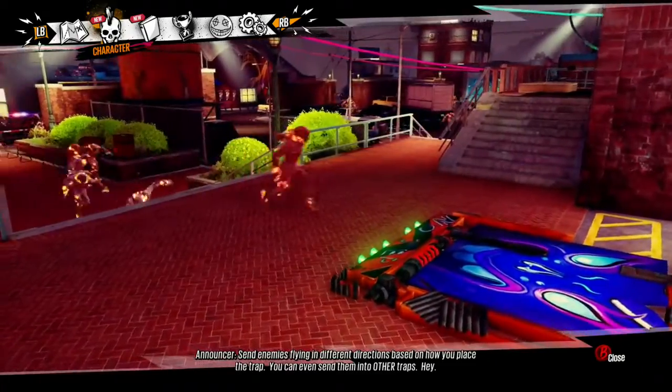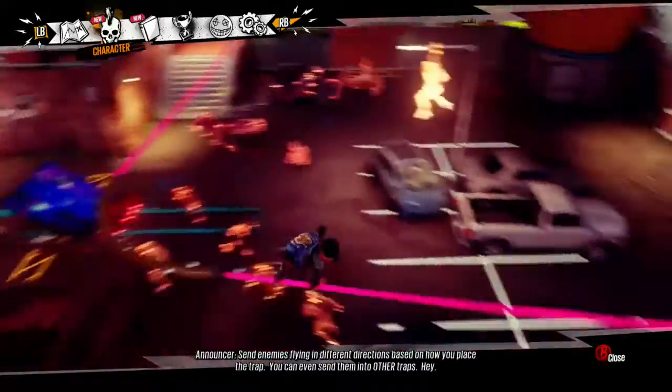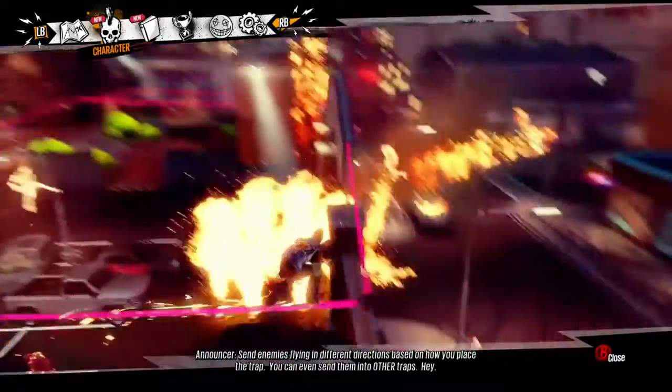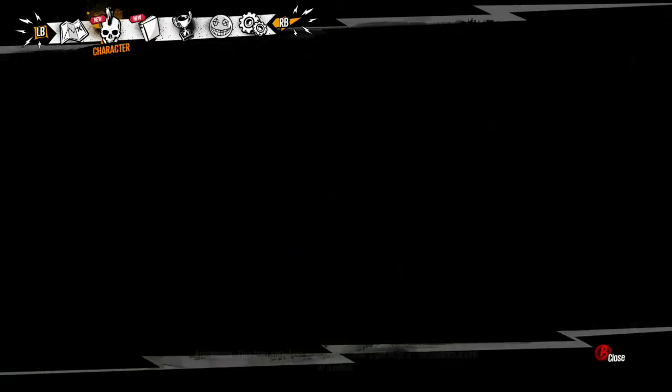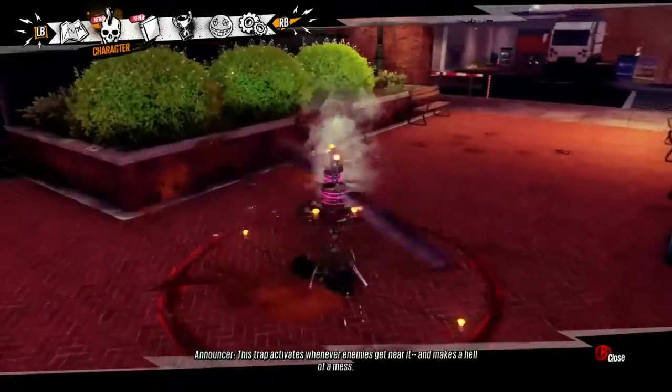Send enemies flying in different directions based on how you place the trap. You can even send them into other traps. This trap activates whenever enemies get near it, and makes a hell of a mess.